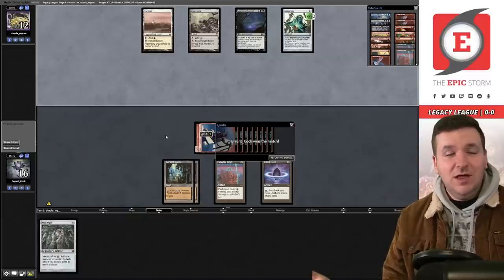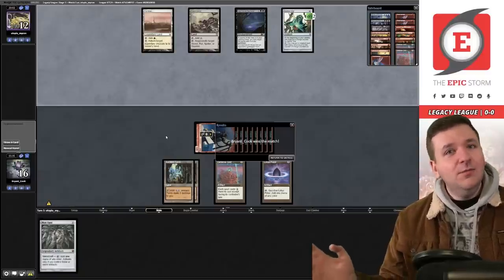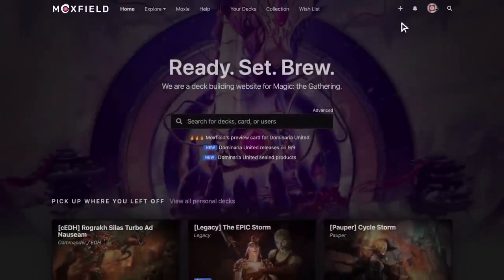Goblins versus rats — classic Legacy matchup. Opponent has Swarmyard to regenerate the rat. We sit on our hand and swing. They could put a rat onto the battlefield and regenerate it but instead they concede. Goblins always defeat rats — in fact, goblins eat rats for dinner. We're 1-0, round two coming up.